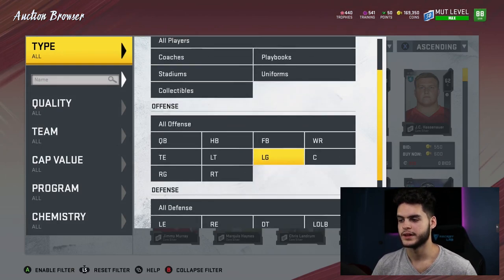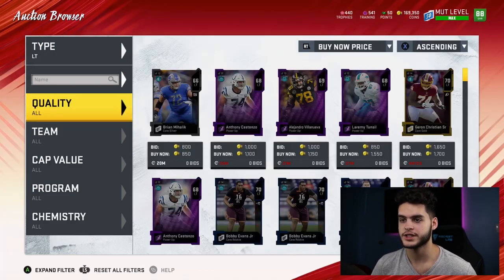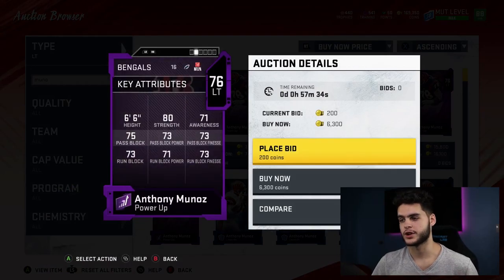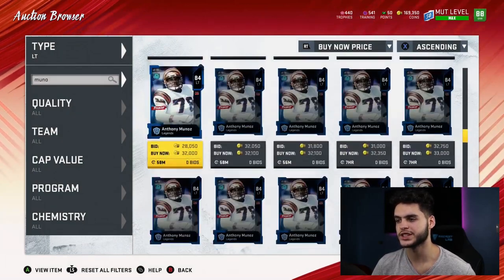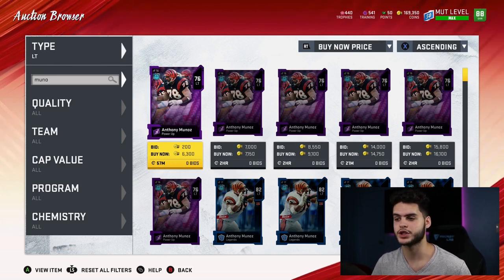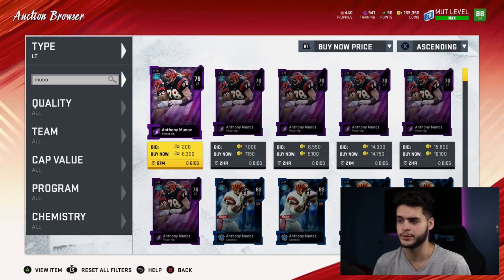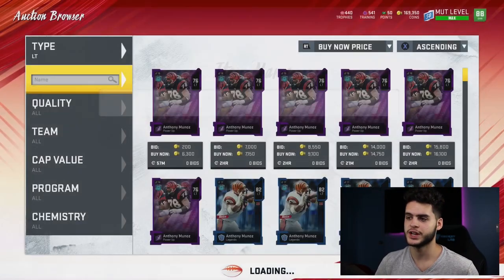At number 10, this guy is a lineman. I know on a budget video you guys probably want stud offensive or defensive players, but trust me — this guy is a beast and you need him on your team because without it you're going to have trouble when the game pass rushes a lot. Anthony Munoz's power-up 76 card — you can power this guy up; his full legend is a 90 overall so you can probably get to an 88 overall tackle for the price of training. An 88 overall left tackle at a very discounted price — you guys need left tackles, it's a very pass-heavy year.